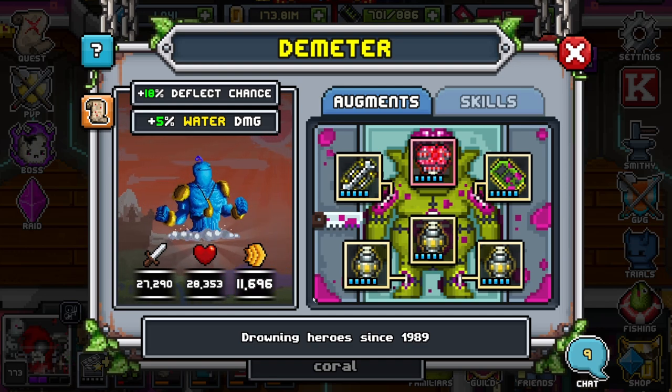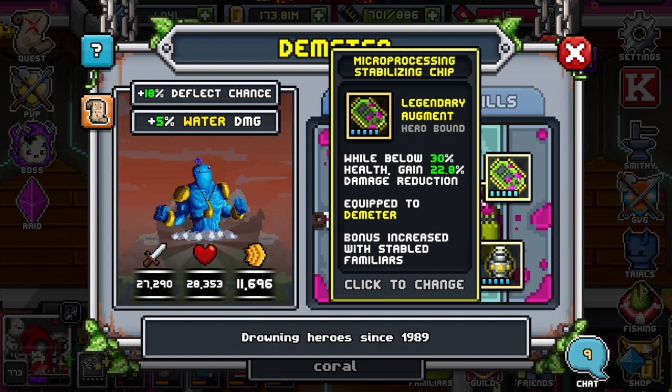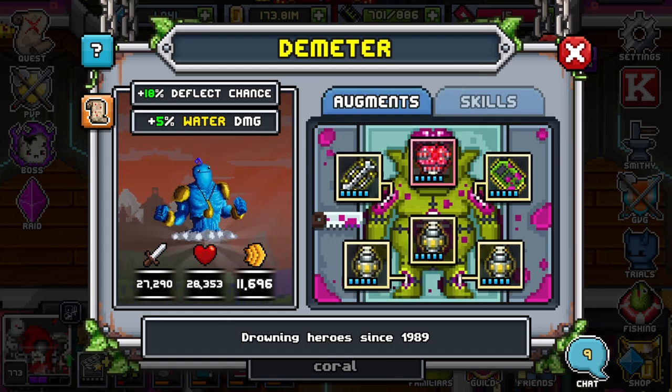For the build, you want to stack nothing but deflect chance all the way — deflect, deflect, deflect. You don't want anything else, and that's as of right now in tier 19, just deflect. For the chip, it really depends on you. I like to have a little bit of damage reduction that way I'm a bit tankier, since my health is a little lower than some of the other tanks.